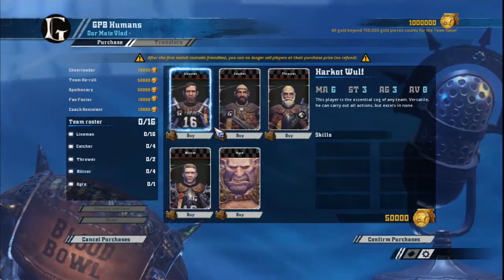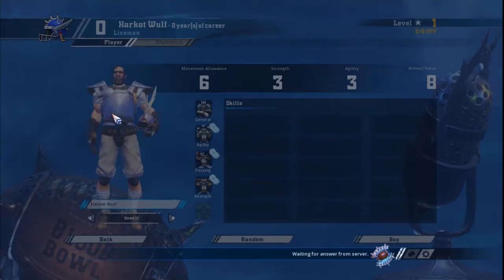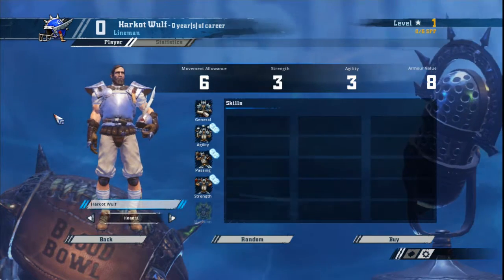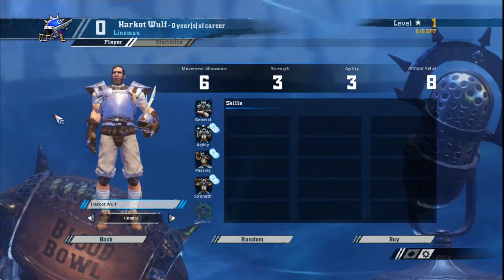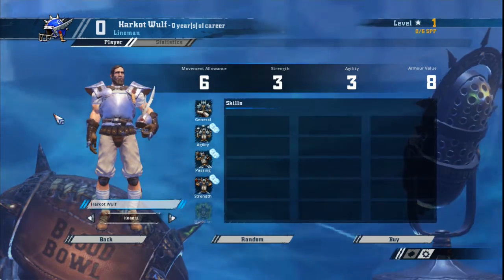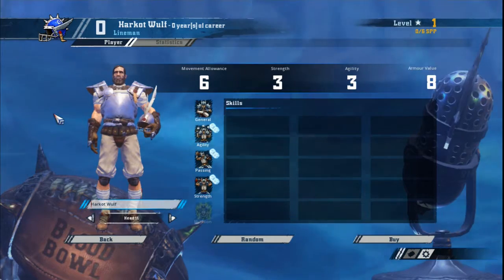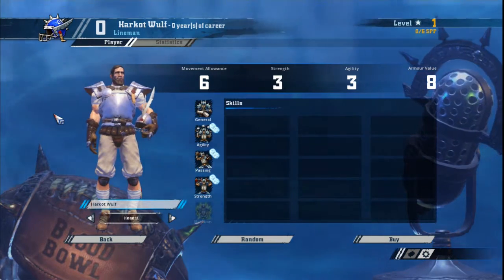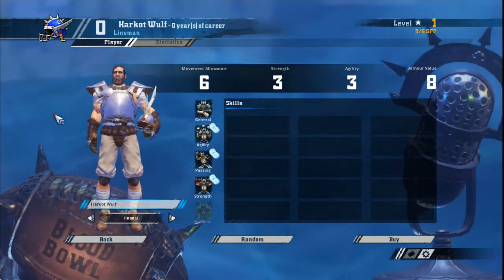The human lineman is the base standard from which the skills and stats of all other players in the game are determined. While having a bunch of average players can seem like a bad thing, it really isn't. The strength of a human team is their versatility, and the average stat line allows a human lineman to step up to any role a coach might want.